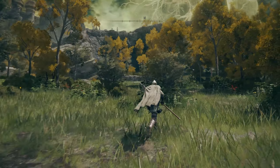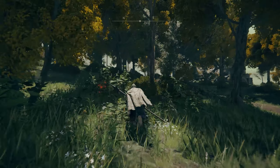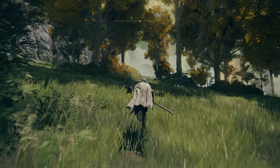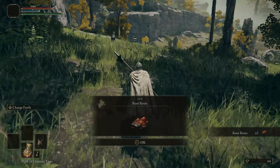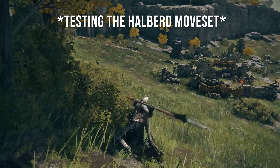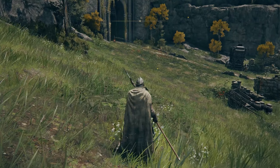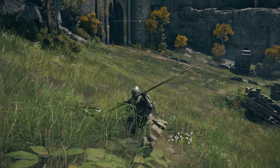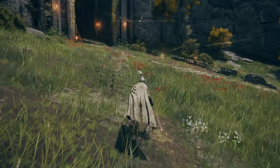We just went to the camp in Church of Ele and we're heading over towards the Gatefront camp to meet the Maiden. Don't mind this part — I'm just testing out the Halberd moveset. We're currently using a Vagabond character at level 1, and I haven't really used much of the Halberd in my previous playthrough, so just getting a little bit used to the weapon.